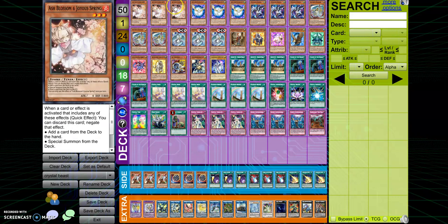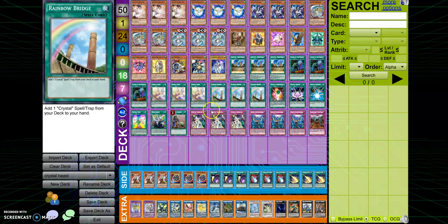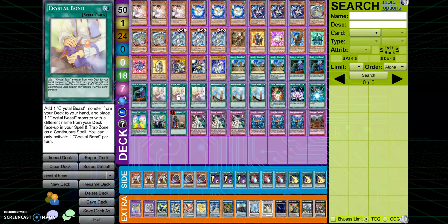Starting out, three Ash Blossom. I'm still feeling it's one of probably the best hand traps in the game right now — probably in my opinion still the best hand trap. It hits basically anything that's searching. For example, it can hit cards like Rainbow Bridge and Crystal Bond in this deck.